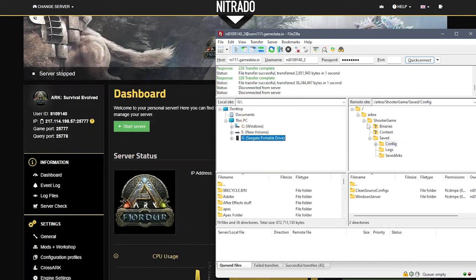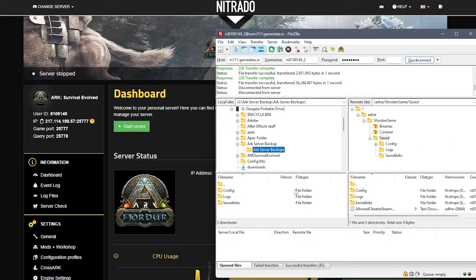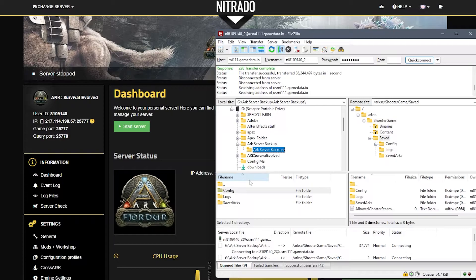This will work for very old versions too, as long as the game version is the same. Now, if you want to reverse this process, it's essentially the same thing. Log in, go through ARK SE, Shooter Game, Saved, and this time what you want to do instead is take the files from the left-hand side, titled the same thing, click and drag them onto the right side, and then they will copy over and be the older versions of the game.